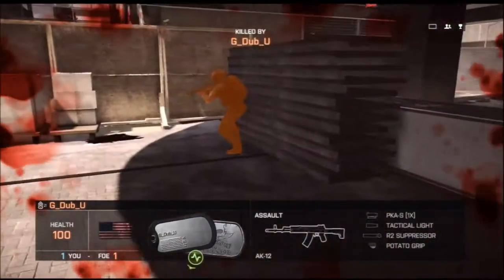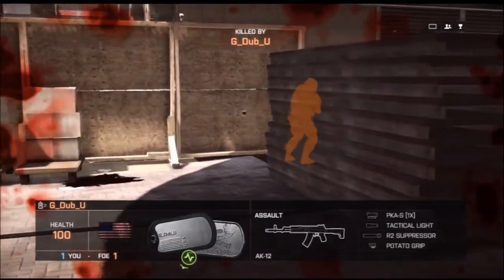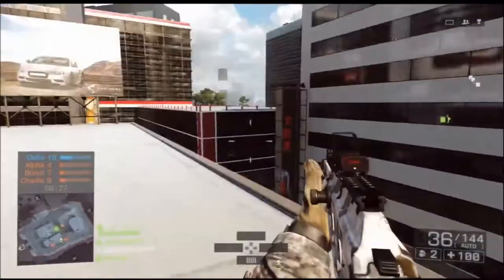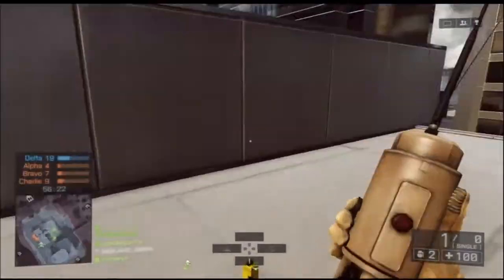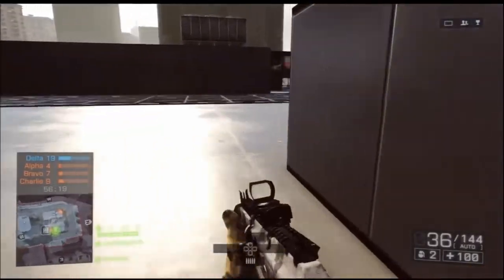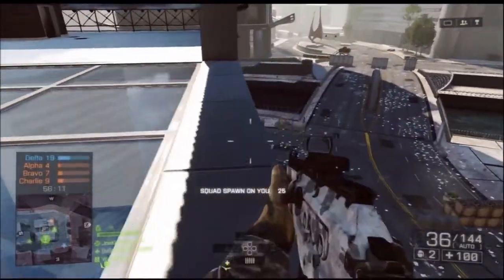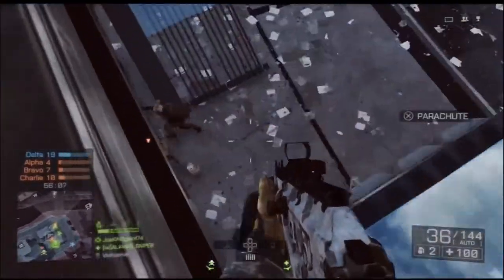The thing is, with the Ace-21 CQB, you can barely trust it from short range and medium range — it is kind of bipolar. Like every one out of four times that you shoot, you'll miss a shot, make the next one, stop shooting, start again, and then miss. It'll become very bipolar for medium and short range, but you can still get some kills here and there.